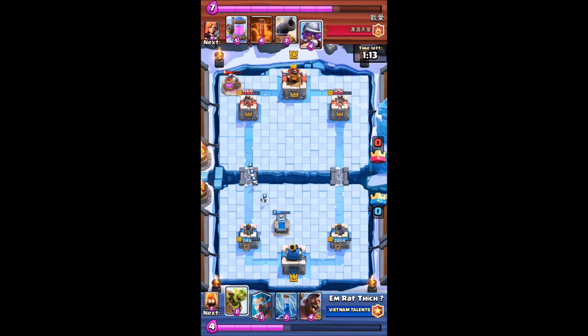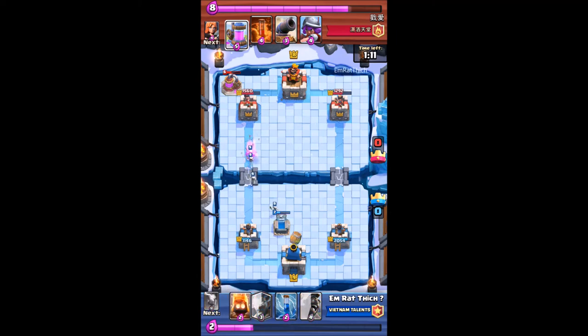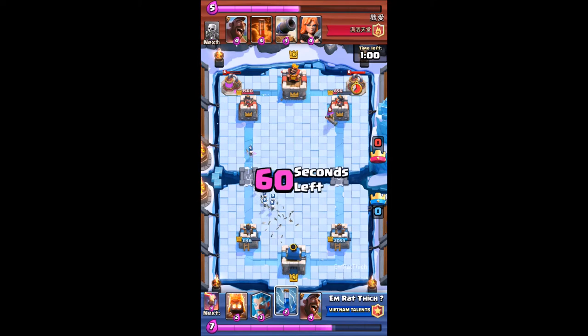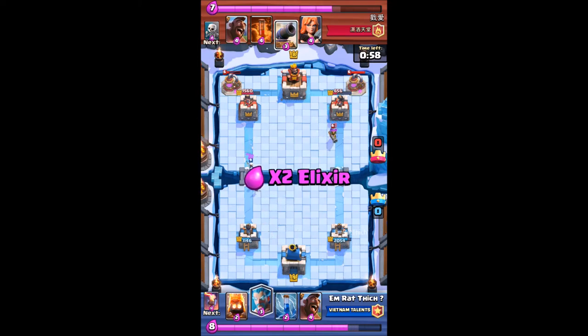I take five hits from his Hog Rider. And I attack on the right lane. Because he already used the Zap, he doesn't have Zap to counter my Goblin Barrel.